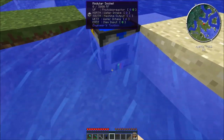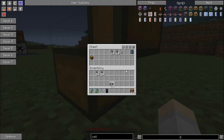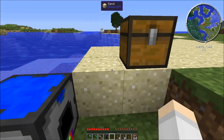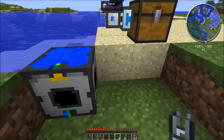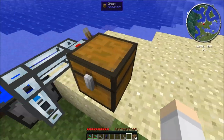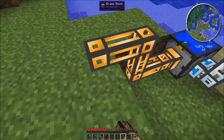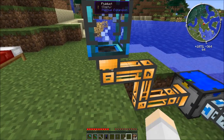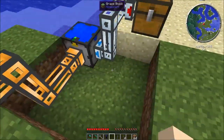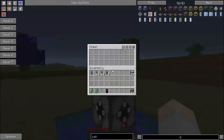Place the setup in the water so the water intakes connect. Hook up the algae using item ducts from the chest into the item input, and add a lever to trigger it. Once algae goes in it reacts with the water. Grab a tank to collect the hydrogen — you can pipe it straight into your machines. The machine output automatically ejects so you don't need to toggle it.